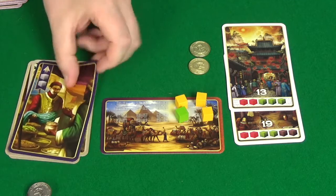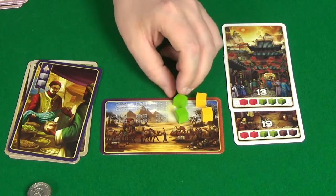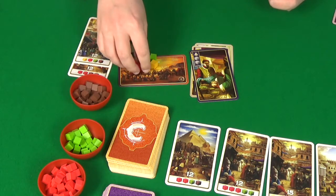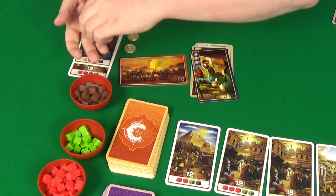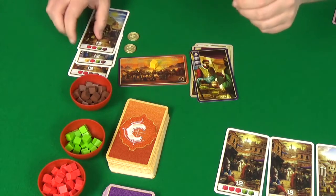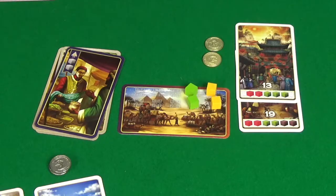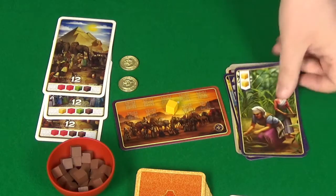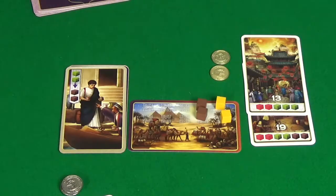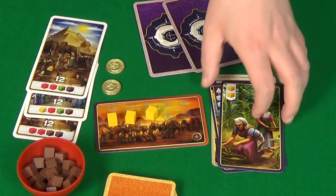Rogue will then upgrade a red twice to a brown. And I'll do the same — double upgrade — but I'll go for a yellow to a green. Rogue's then going to claim her third point card for 2 red, a green, and a brown. The new one out is 3 green and 2 brown. I'll then trade 2 green for 2 brown. Rogue will play this for 2 yellow.